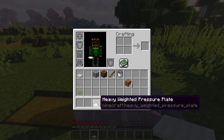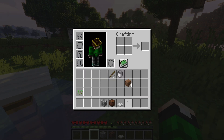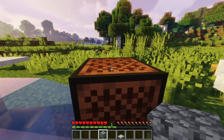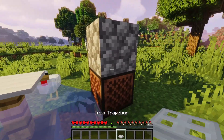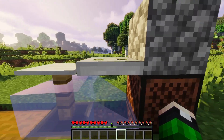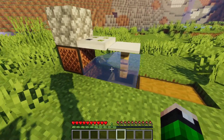Then get your heavy-weighted pressure plate out and place it on top of the fence post. If you walk into it, it should just press down. Then grab your note block, cobblestone, and iron trap door. Look down at the grass block facing the water and place the note block down there. Shift-click again so you don't click the note block, and place a random block on top of it — this block is only here so we can place the trap door. Look at the bottom of that extra block and place the trap door in line with the pressure plate. You can then break that block if you want, but it doesn't really matter. You have now fully created a working automatic fish farm.